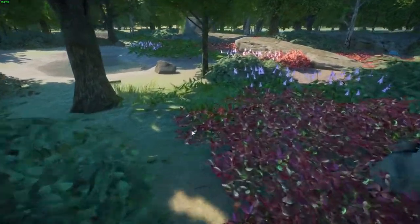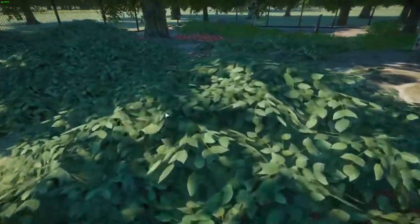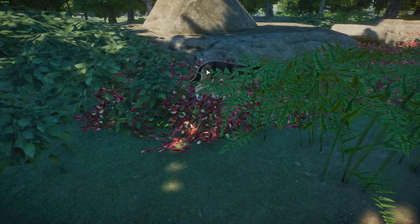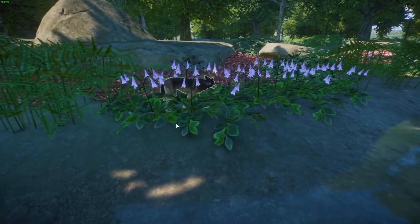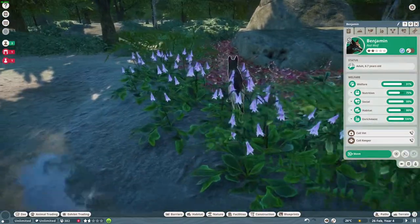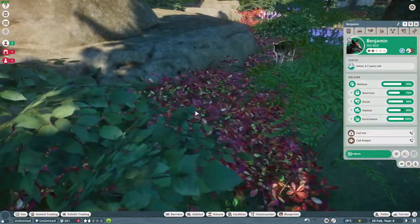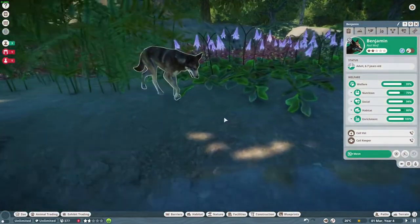Without further ado, let me find one of them - they're kind of hidden in here. It's red wolves! Here's one - come here, wolf. There he is, here he comes. Look at that, it's a red wolf! This is my second fully standalone mod, a new species that does not replace anything - doesn't replace the timber wolf, doesn't replace the dingo. It's a red wolf.